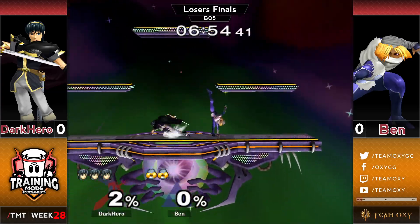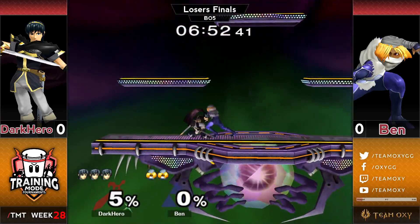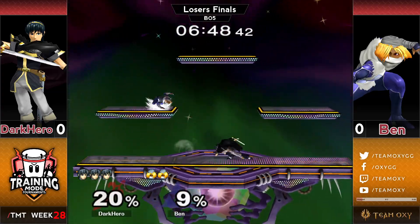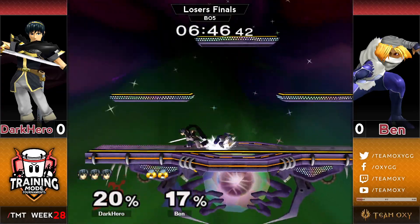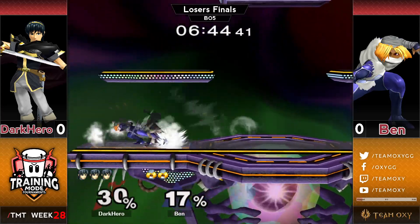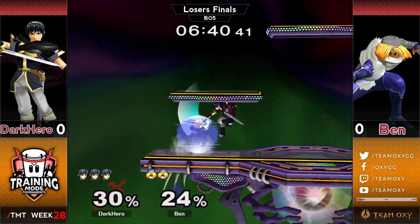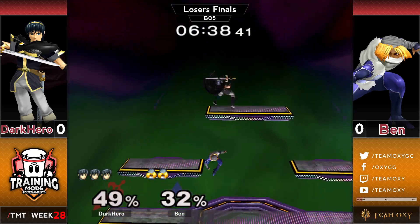Dark Hero will have a commanding low-percent stock advantage. He's basically holding on to that stock lead he got in the first 11 seconds of the match. It's always nice when you can have a lead early on and just carry it all the way to a game win — just trade it down. That's all you've got to do. It's like in chess when you're just like, yeah, now we can just trade pieces.